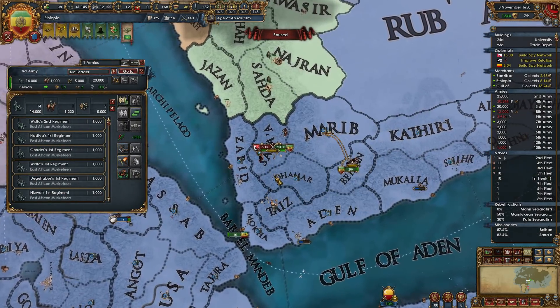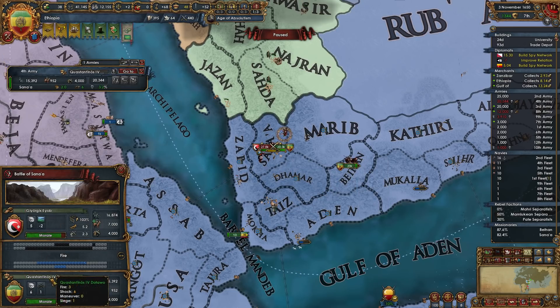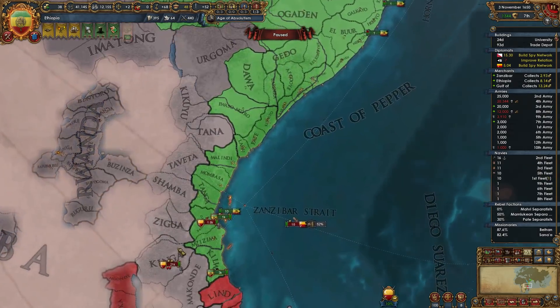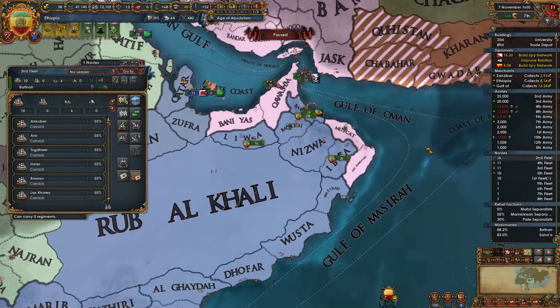I expected that rebellion. We'll path that army through. I put the current ruler there, 3-6 in the mountains defending — should be fine. Yeah, let's go ahead and bring the heavies down, see if they can help out a little bit.